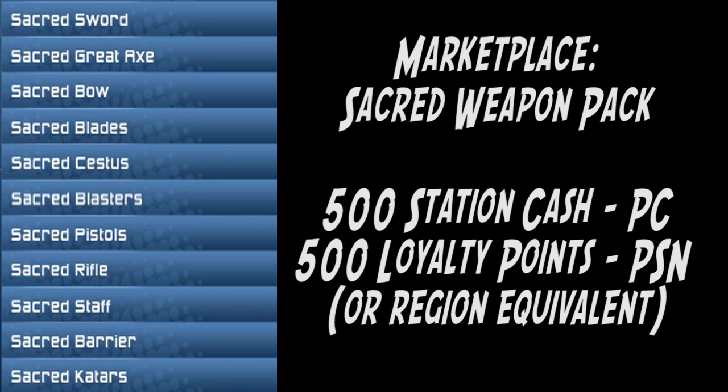Ladies and gentlemen, welcome back to DC Universe Online. I'm Trex and today we're going to be looking at the Sacred Weapon Pack style coming on the marketplace. You can get it on PlayStation for 500 loyalty points and on PC for 500 Station Cash. This is the opposite of the Wicked Pack — where Wicked represented evil, let's see what the good looks like.